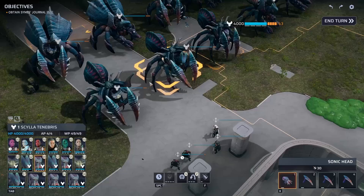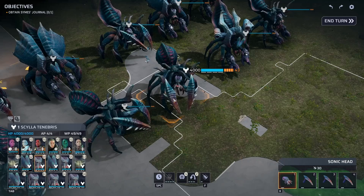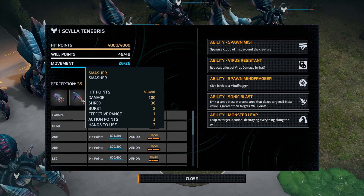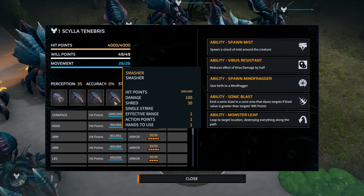You'll also notice they have two different kinds of arms. The first ones are the Smasher Arms — melee attacks. This follows the same pattern we've seen across other Pandorans: it's got three weapons, one of which is two-handed. That represents the Scylla having both arms still intact. If it only has one arm left, it'll use one of the other two, which are the same thing but without the burst.